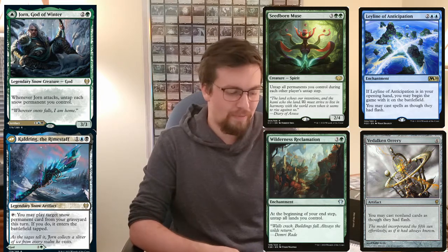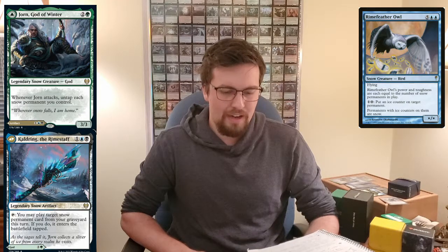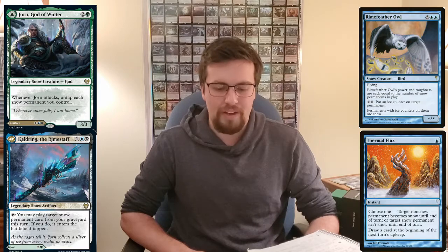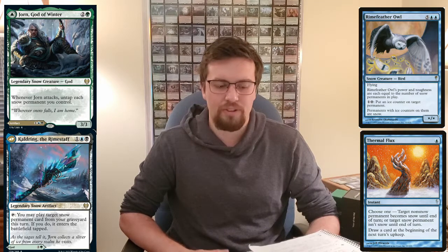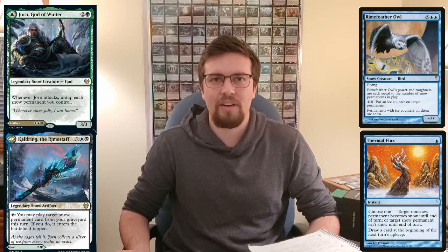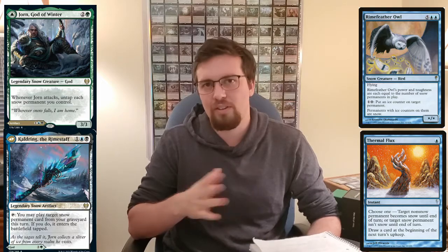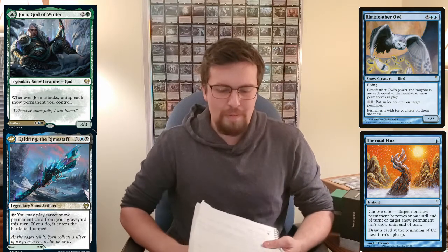Some of the cool cards I really want to talk about are Rimefeather Owl and Thermal Flux. Thermal Flux is okay — it cantrips and can make something a snow permanent — but Rimefeather Owl seems so good in the deck. Pay 2 mana to put an ice counter on something, and any permanent with an ice counter on it is a snow permanent. So anything with a good tap ability, you can put an ice counter on it, untap it when you attack, and use it again. Seems extremely powerful.